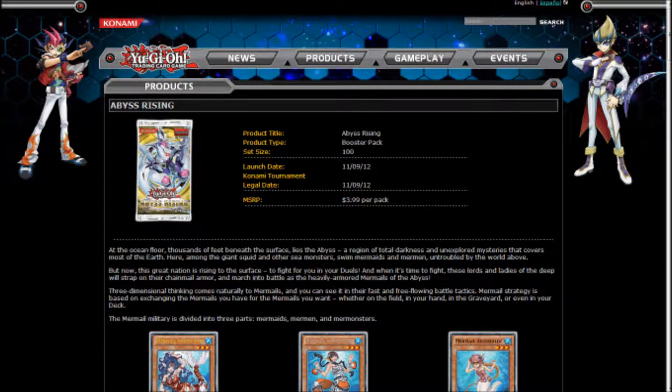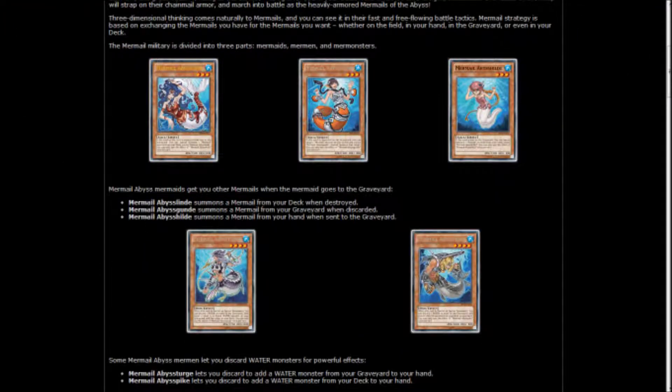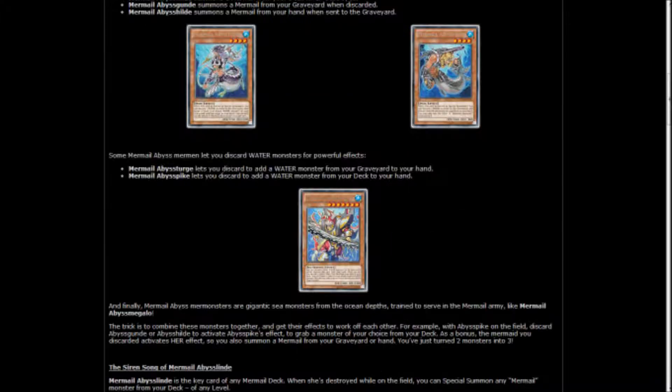The main thing they're pushing with this pack is the Mermails. I haven't read too much into them, but they're supposed to be really broken. One Mermail searches another Mermail from your deck when destroyed — basically a Mystic Tomato or Giant Rat effect, though it doesn't specify if it has to be destroyed by battle. Another Mermail summons one from your graveyard when discarded, and another summons a Mermail from your hand when sent to the graveyard. So the whole mechanic is built around pitching and special summoning — it's going to be pretty sacky and broken.